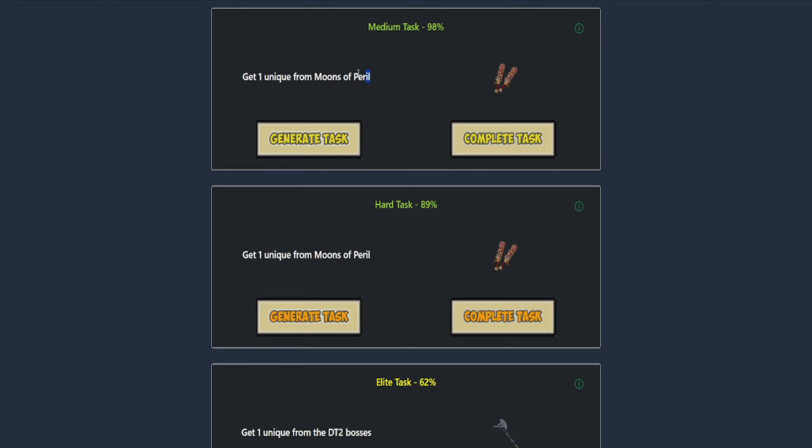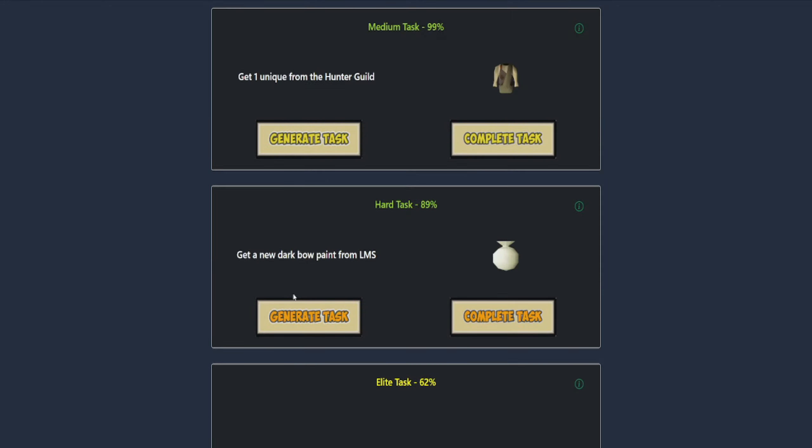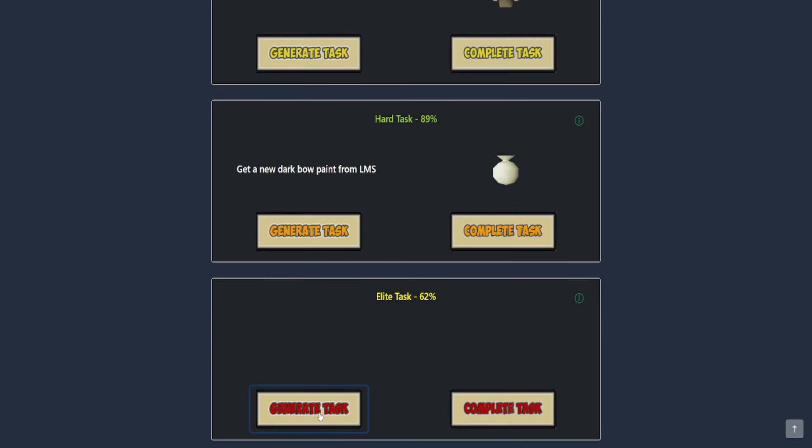We've finished the one unique from the Moons of Peril. Let's complete the medium task, then clear the hard task for another Moons of Peril item, clear the DT2 unique as well, and generate the last medium task - a unique from the Hunter's Guild. Let's hope we don't get two Moons of Peril items. The hard one is going to be Dark Bow paints from LMS. And the elite task is one piece of the Dagonhai Robes - yes please!